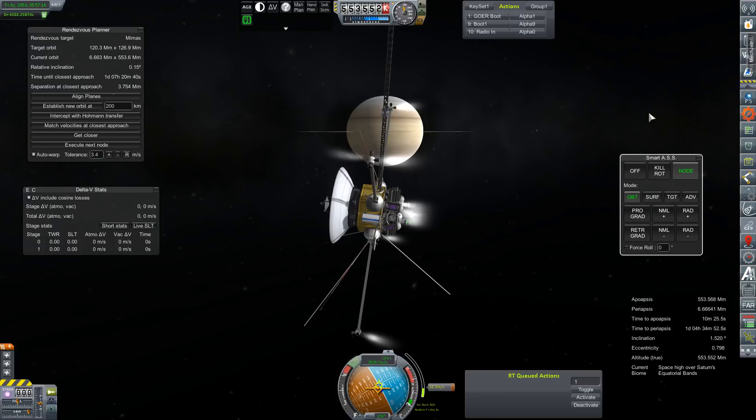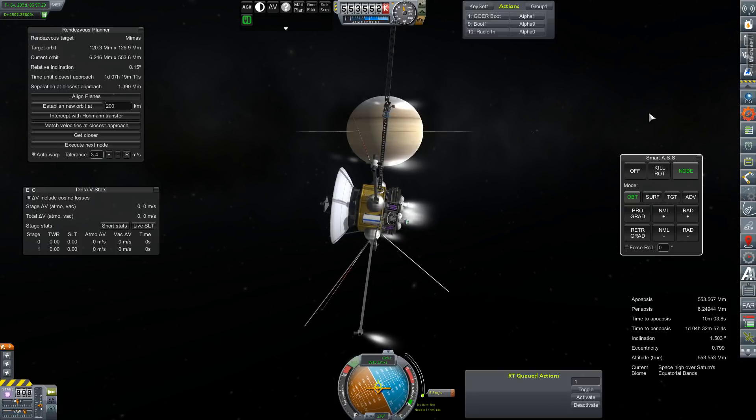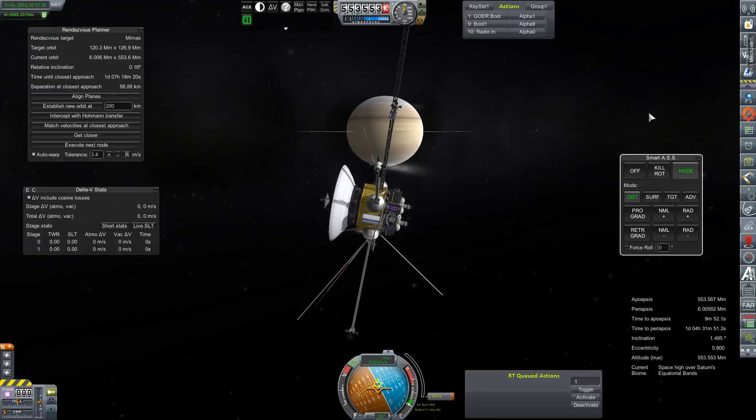We'll worry about it in a little bit. About 16.5 meters per second left on this correction. Hopefully it goes smoothly. Maybe we'll get an encounter out of it. I am watching the rendezvous planner numbers so I don't have to keep swapping to the map view. Our separation at closest approach is the figure I am currently very interested in. We're down to about 200 kilometers now... 80... 32.